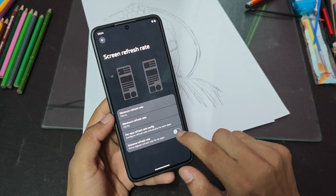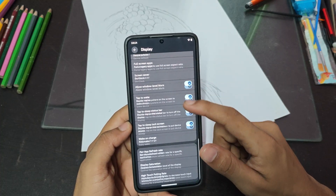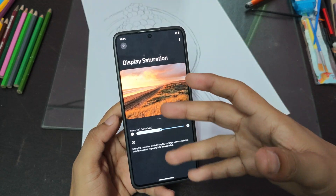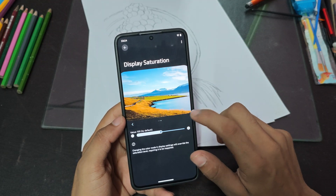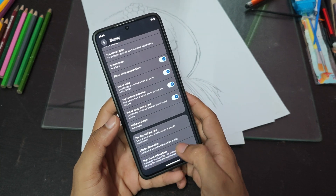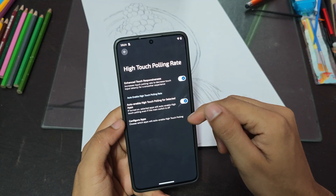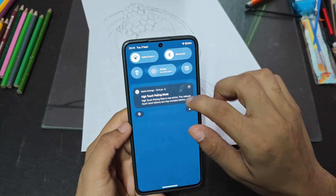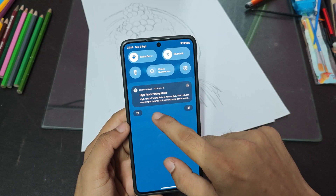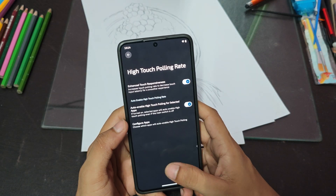In display settings, you can set the refresh rate and turn on extreme pressure refresh rate to make things smoother. You can also use per-app refresh rate and display saturation settings with different levels. There's a high touch polling rate option — you can enable enhanced touch responsiveness. High touch polling mode is now active, which reduces touch input latency but increases battery consumption.